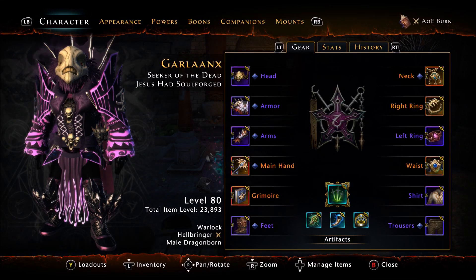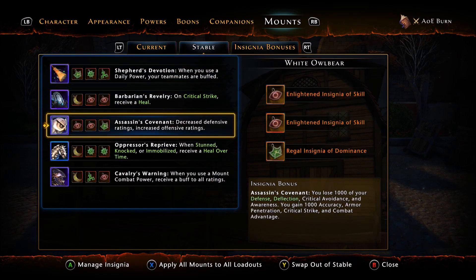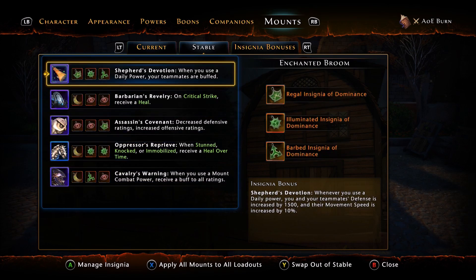Legendary Insignias are a bottleneck for most people. Getting all Legendary Insignias is not a very easy task. The bottleneck is that you need eight green Insignias to make one Legendary. These are not very easy to get, especially if you're just a casual player.